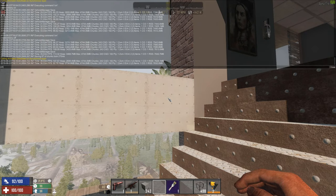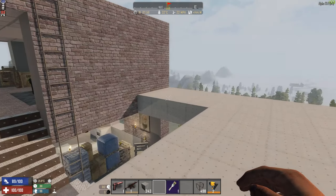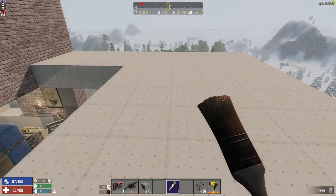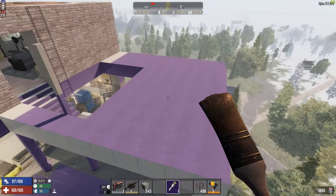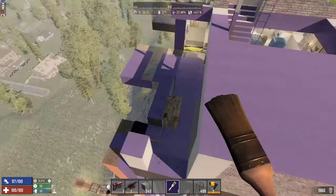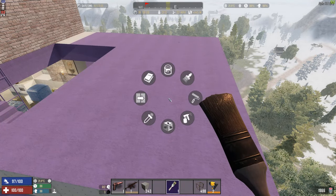Now let's go into creative mode. This is helpful for people who are building or just doing things in creative. If I hold R, you'll see I have a bunch of other stuff — I have the materials, I have the paintbrush, paint roller, but I also have a spray gun. Selecting that allows me to do a massive area. Be a little bit careful though, because if you hit it wrongly, it can paint a really big unintended area.